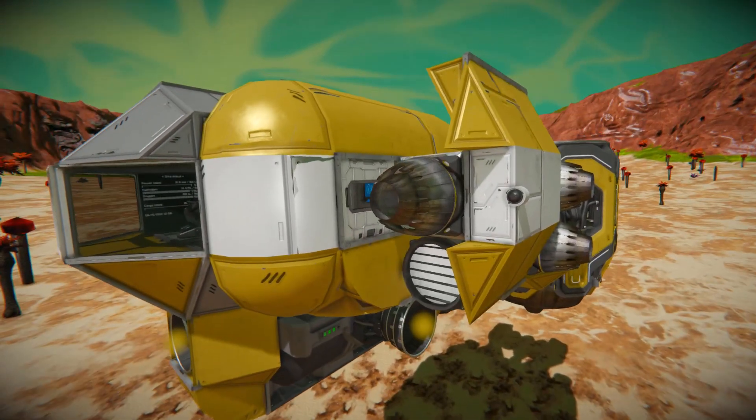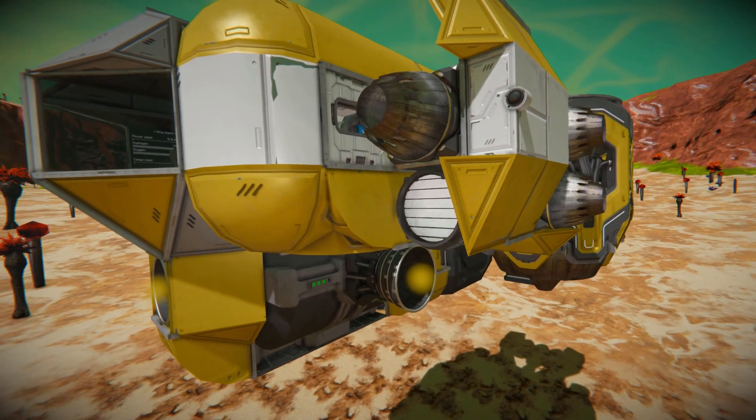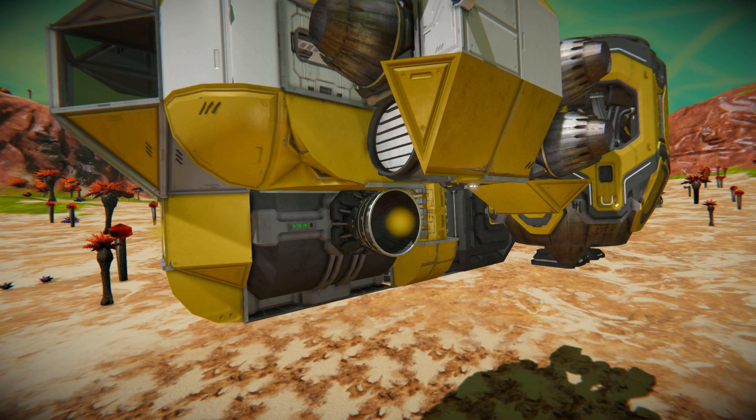Over here we've got a bed block with a programmable block sitting right behind it. And just below here a large hydrogen tank to make sure we've got plenty of fuel to fly this thing around.